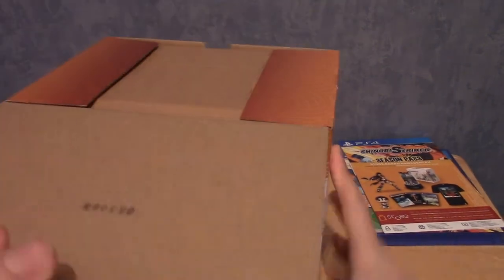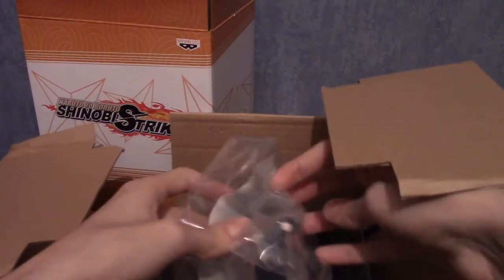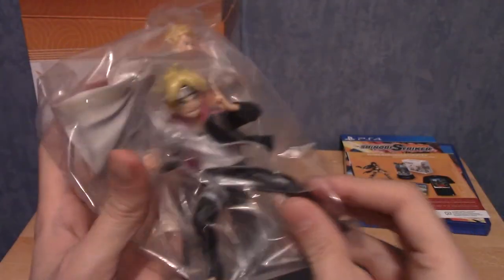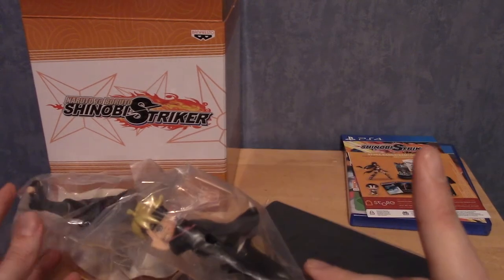That was well sealed. Let's open this thing up. I think this statue is exclusive to this edition — I don't think you can buy it elsewhere, or if you can, I've been duped. It comes in several parts. We've got the base, which is always useful, then we have Boruto, and we have Boruto's dad. I'm going to put everything together, get a better angle, and I'll be right back.